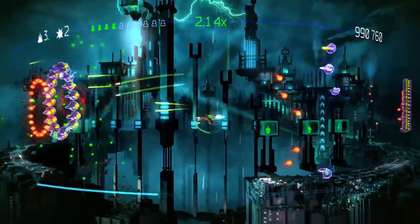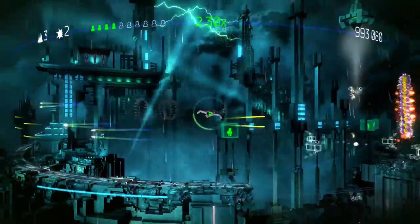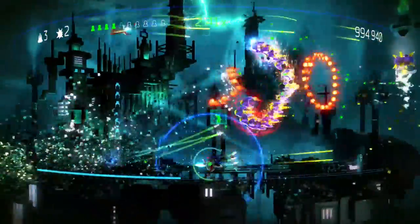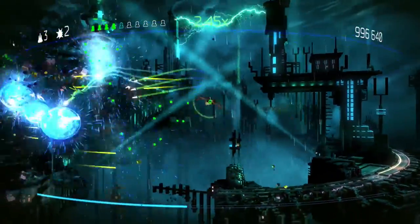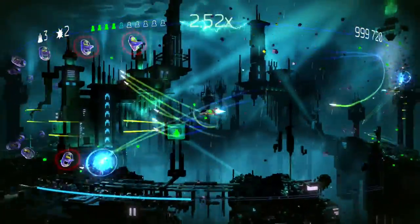You get weapon power-ups throughout the game — what I'm sitting next to right now is a weapon power-up boost. Each ship has its own weapon: the slow one has a shotgun effect, so the closer you are to enemies you'll do a ton more damage, whereas this ship has a bunch of seeking missiles you can throw at enemies. The Nemesis is probably the easiest ship to just get by on.